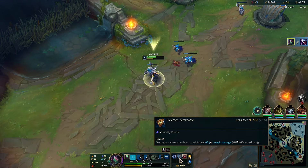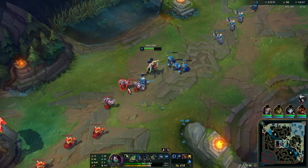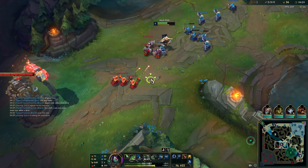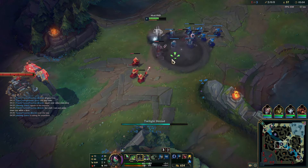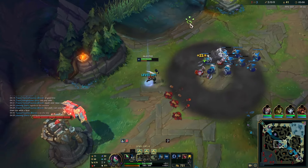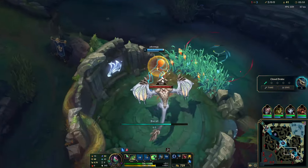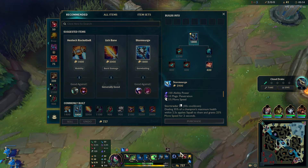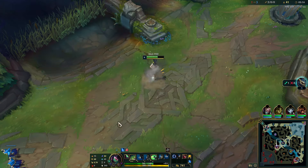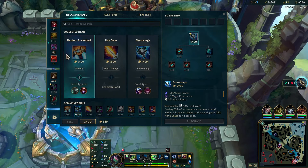We have the Amplifying Tome, we have level five so three points in Q, we have every ability now since we're level three or higher. We get passive procs and a bunch of damage on our Q. The way my coach calls it is he calls it a fistfight lane — Talon and Akali, he's not gonna be farming anymore. It's very much you fight until someone dies over and over again, and we're winning now, snowballing.